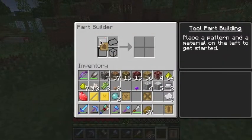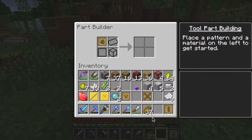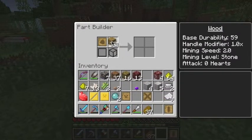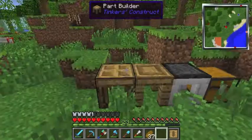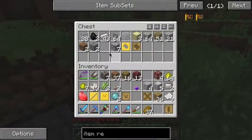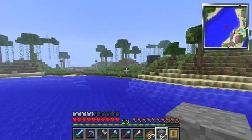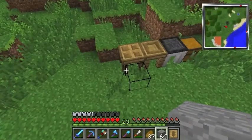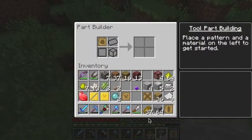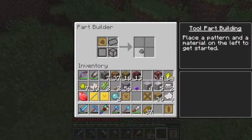This is a more accurate representation of Tinker's Construct. Let's use smooth stone — you need eight of something. Let me go get some smooth stone. Once you have it, go to your part builder, get the part, and you'll need eight of these. That was my fault from the last episode.